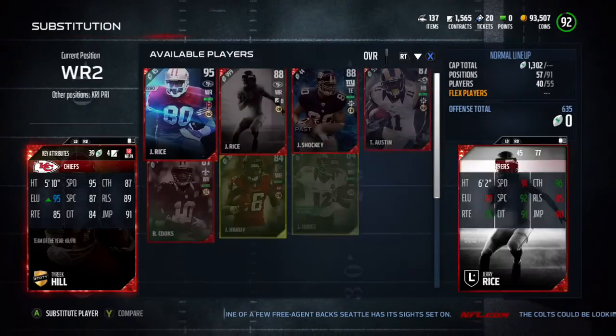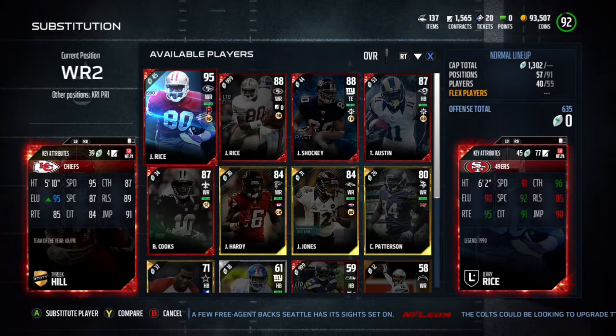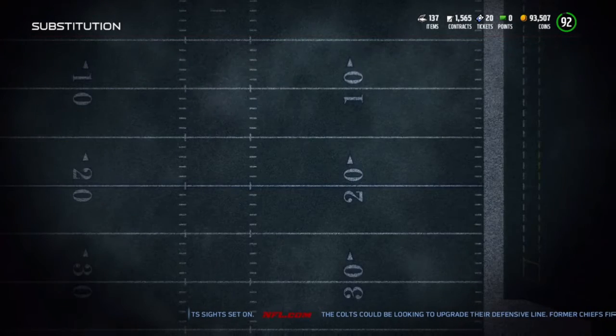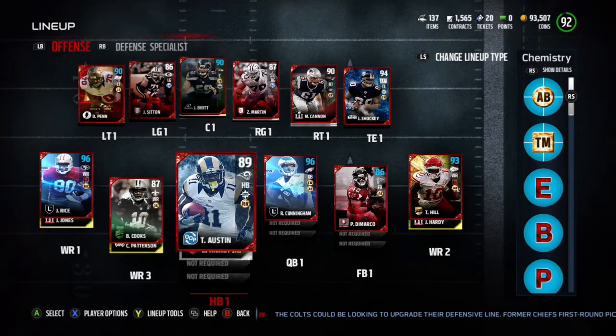So look at this team. Tyreek Hill — 95 speed. And look at Jerry Rice: 96 catch, 95 route running. This is just insanity from these guys. And Brandon Cooks, who's also a G.